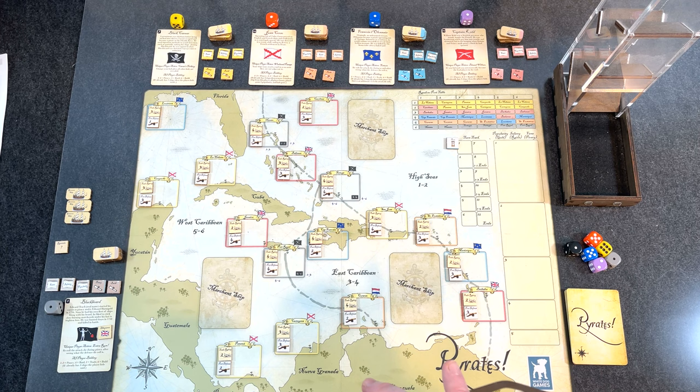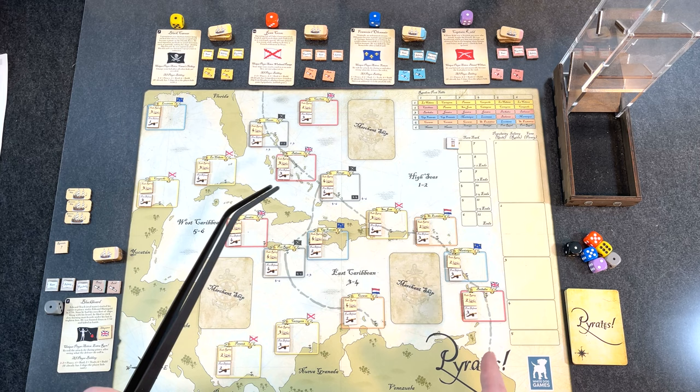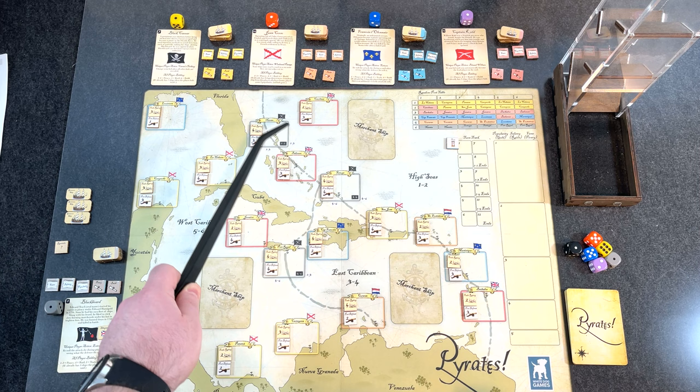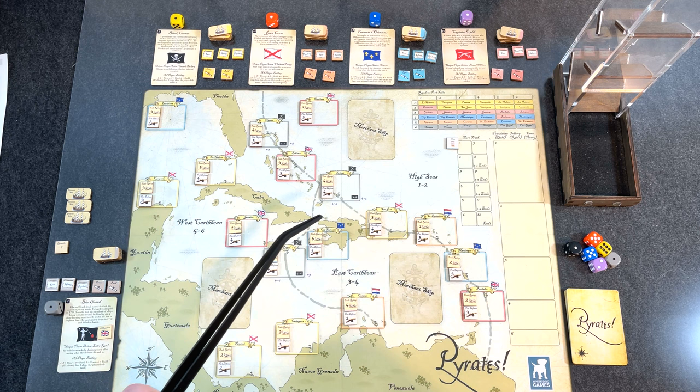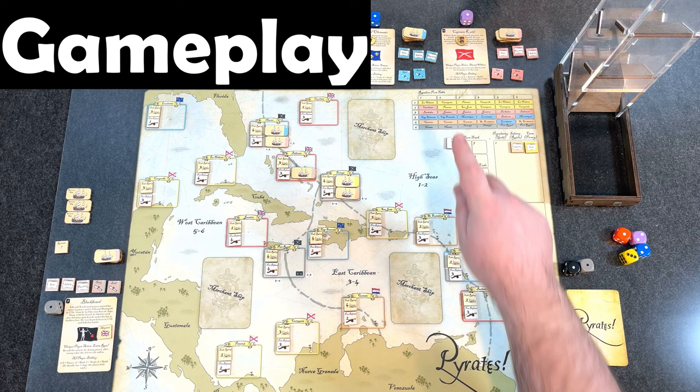That covers the basics of the game. There are all the little mechanisms I haven't explained, but I'll cover those during the playthrough. So let's finish setup — the AI pirate ships go out to the different pirate ports, mine go to any British allied port I want, trade goods get set out, and we'll get the game going. Let's begin.